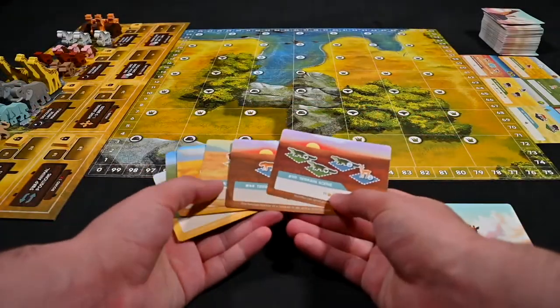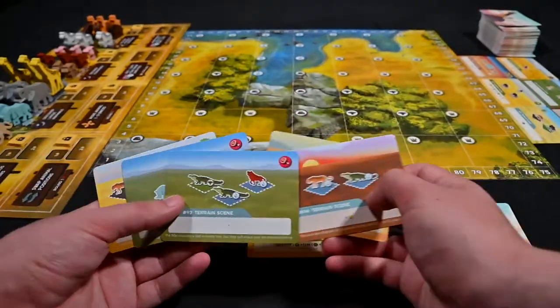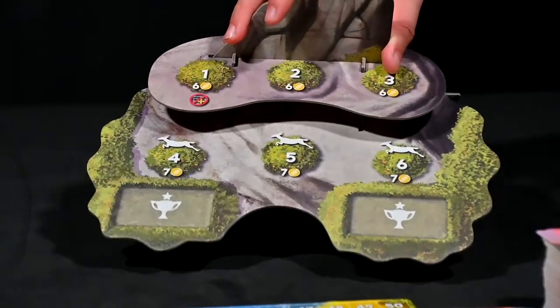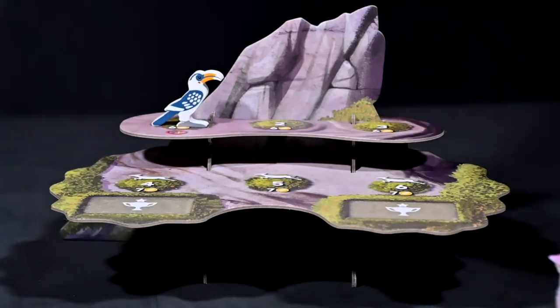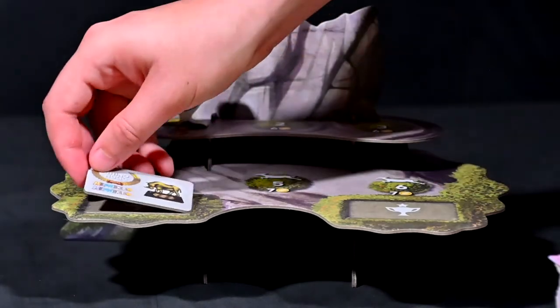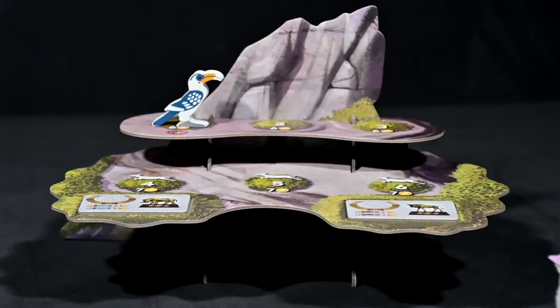Additionally, give each player 8 scene cards. They will choose 4 to keep and discard the rest. Set up the Rock of Ages and place the hornbill round marker on the 1, then place 2 random award tiles face up — 1 underneath round 4 and the other underneath round 6.